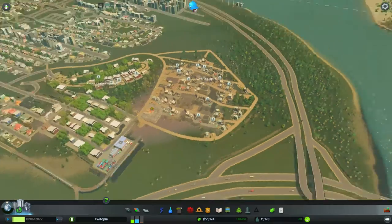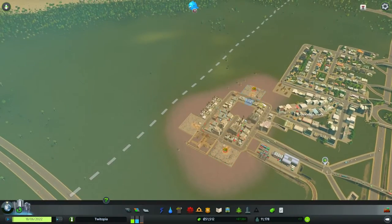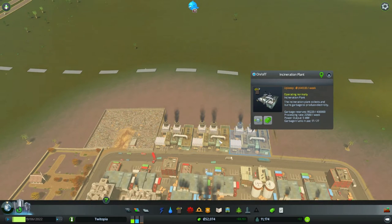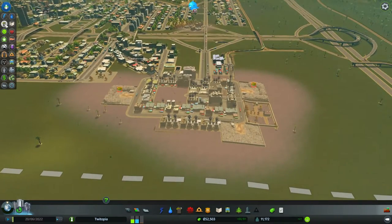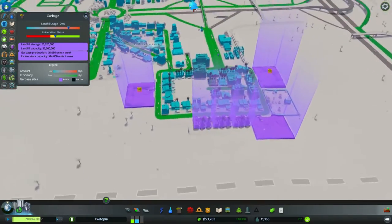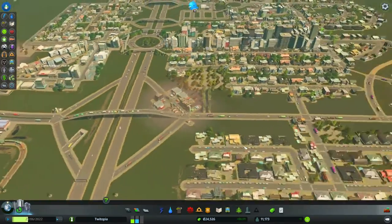Okay, what else is causing problems at the moment? I've noticed this landfill is overflowing, this landfill is overflowing, and this landfill is overflowing. We've got three incinerators here - there's no way these shouldn't be dealing with everything. Let's pull up the overlay. According to this, we are up on the incineration status, and we have a little bit more money to throw at it, so I'll add to that. Hopefully we can start getting some of these landfills empty.